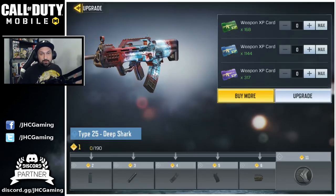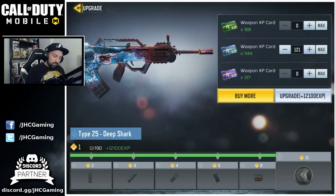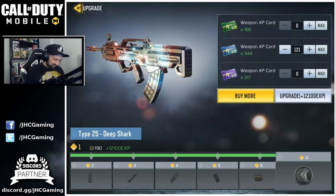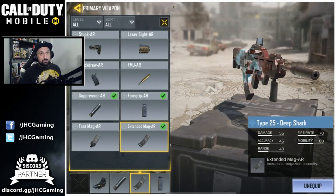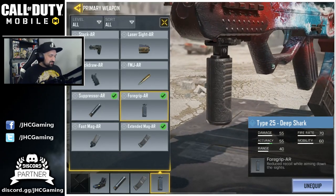And of course we're going to upgrade it to the max. It's 121 blue cards — I got 1,000 plus. So the Type 25 — I'll use red dot, silencer, extended mag because the insane fire rate burns through your bullets, and then we'll go for a grip because I'm down-sighting more often. Here we go — first action with the Deep Shark.